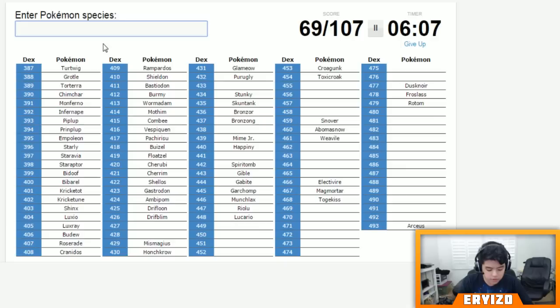Arceus, Shaymin, Darkrai, Cresselia — Dialga, Palkia, Giratina, Heatran, Regigigas — Regigigas always confused me with the spelling but I got it. There's a lot of G's and I's in that one. Phione and Manaphy, and then there's Uxie, Azelf, and Mesprit.